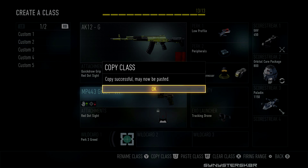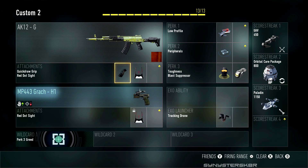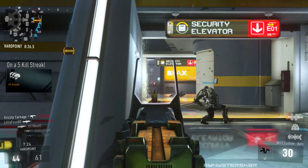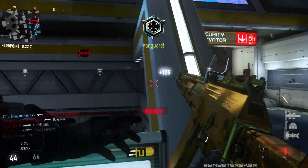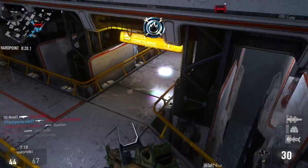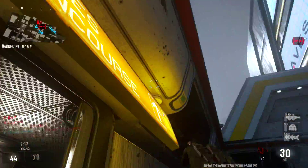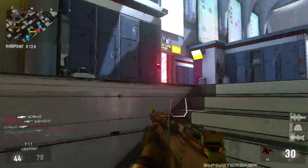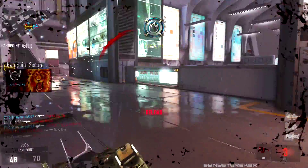My final favorite gun is the AK12G. The attachments I use are quick draw and red dot. This gun is fairly accurate on its own so you don't really need a foregrip. It's just a great all-around weapon — the Battle 27 and the AK12 are probably the two most popular guns in the game and the two most popular assault rifles. It's just a solid gun overall.